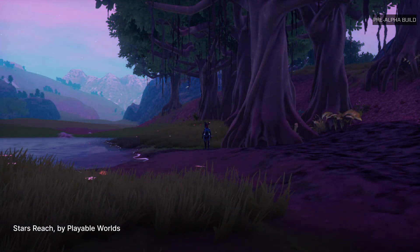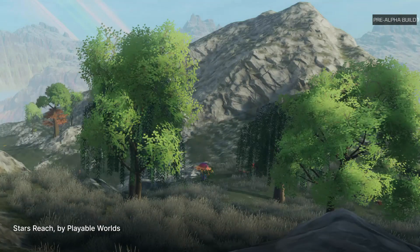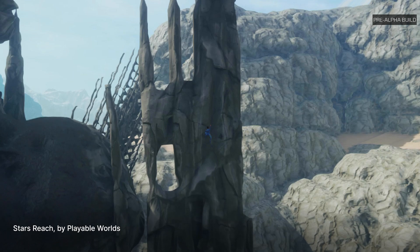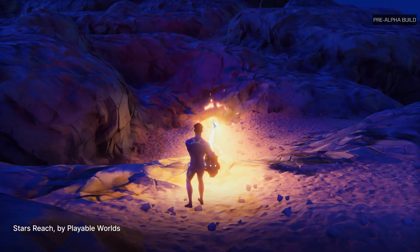We have water that flows, trees that grow, fall down, catch fire, landscapes that players can modify in every way, that are responsive to the seasons. And of course that means that as you engage in things like combat, that might mean holes get blown in the ground, or you might fall in a fresh lava pit, and so on. So it's a living galaxy — that's what we're trying to make.